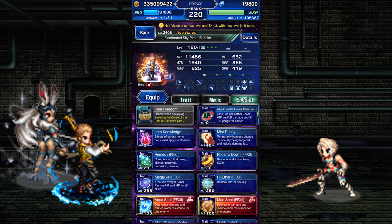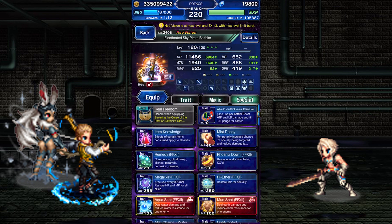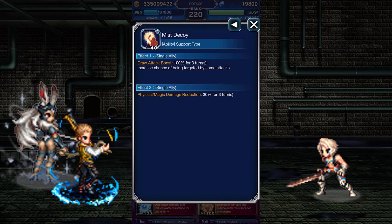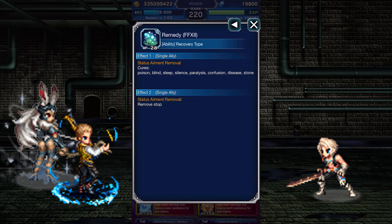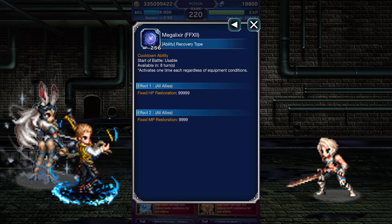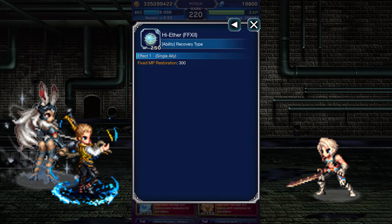Onto his active abilities. 'Who Do You Think They're Talking To?' can be used once per battle — it boosts Balthier's attack by 300%, his LB damage by 200%, and fills his LB gauge. Item Knowledge lets you use a potion on your team. Mist Decoy turns one ally into a provoke tank and grants them a 30% general mitigation buff. Remedy cures status ailments from a single ally and also removes Stomp. Phoenix Down partially revives an ally. Mega Elixir restores a large amount of HP and MP for your team. High Aether restores 300 MP to an ally.